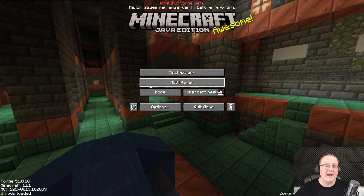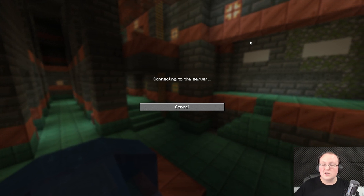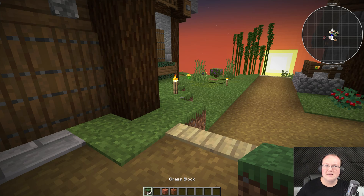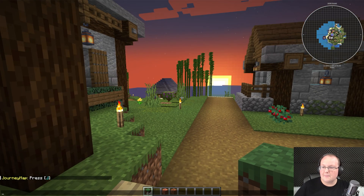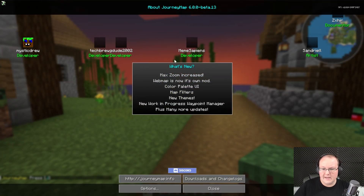JourneyMap is installed and working. We can jump into a multiplayer server because JourneyMap works on servers even if the mod's not on the server — really, really cool. So as long as it's allowed by the server rules, you can use JourneyMap on any server that accepts vanilla connections. At the top right, we will see it start loading in, and it prompted us in the chat to press J to open up JourneyMap.